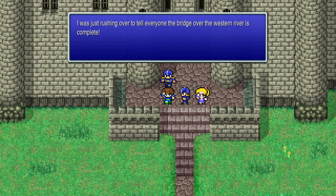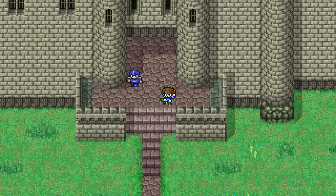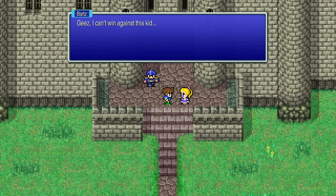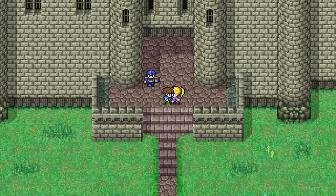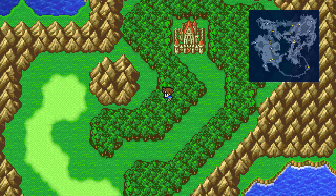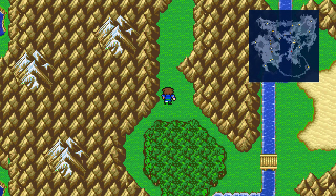A traveler mentions the bridge over the western river is complete, and that Boko might still be in the cave to the west. Boko is Barts's chocobo and best friend. Head west — go through the passageway, across the desert, over the bridge, and north to find the cave.